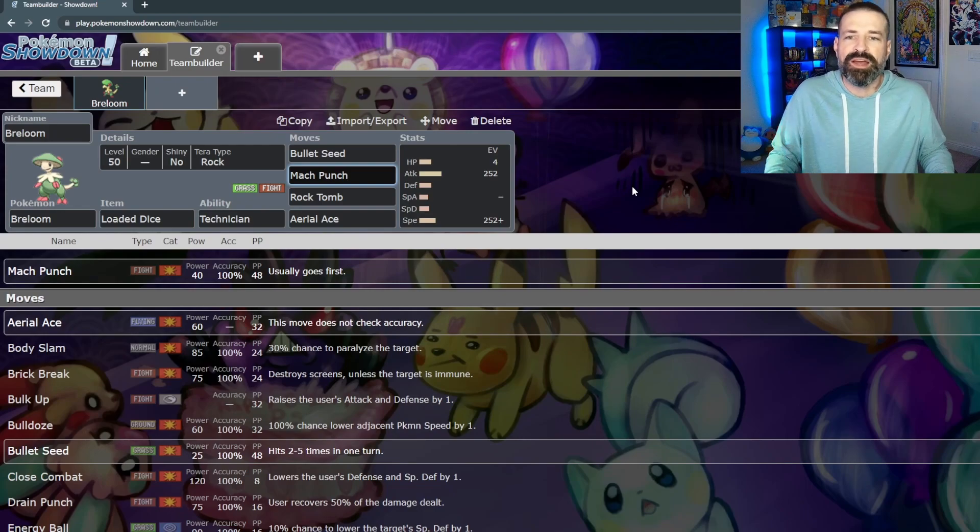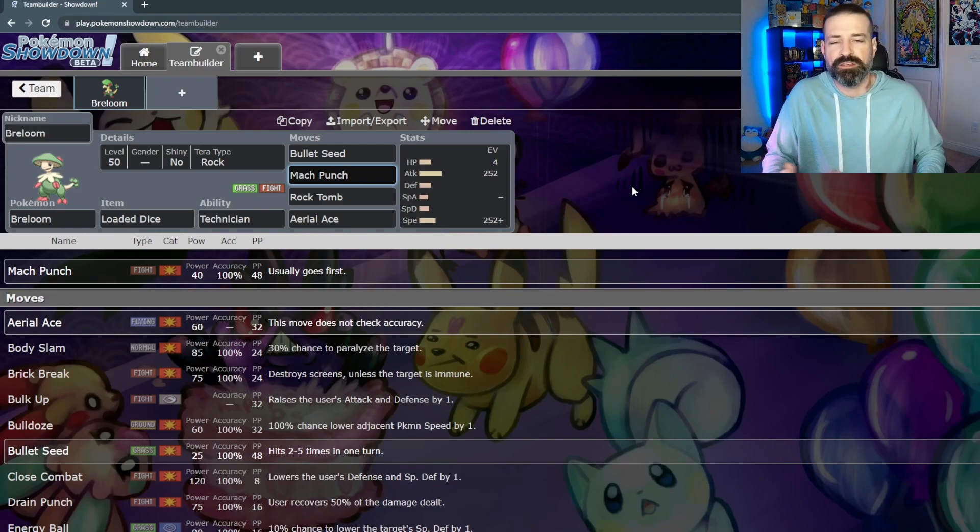That's why it says it usually goes first — it's not an always thing. But it's nice to have something that ups your priority, especially if the other team has Tailwind or Trick Room up. Being able to use Mach Punch and get a strong fighting move off — strong especially after Technician, which bumps it up to 60, and then with STAB it's going to be even stronger — having that as a priority move is really great.